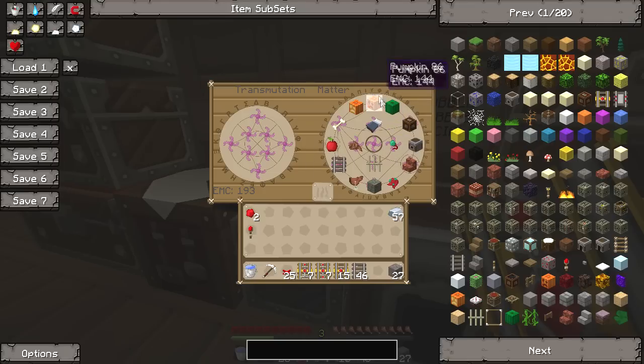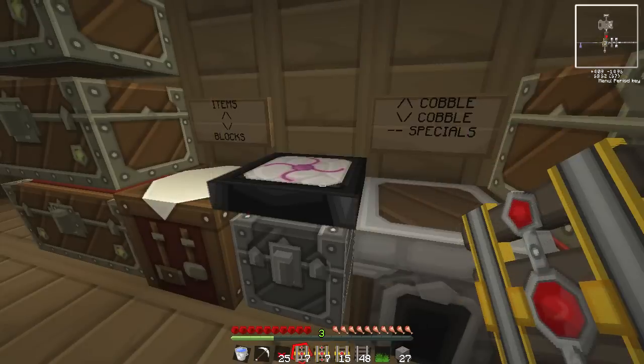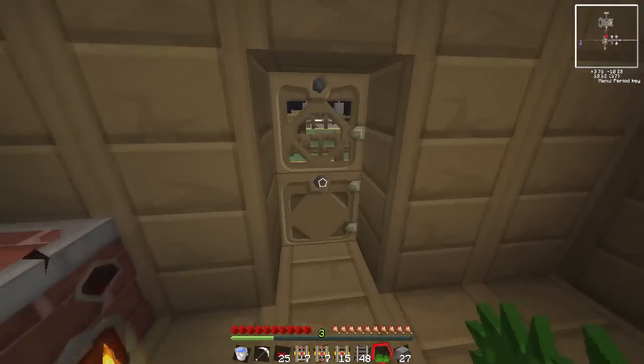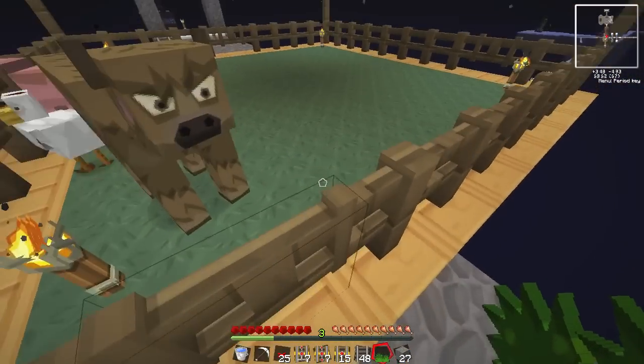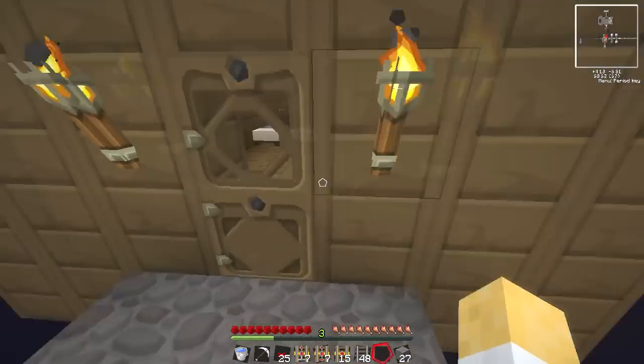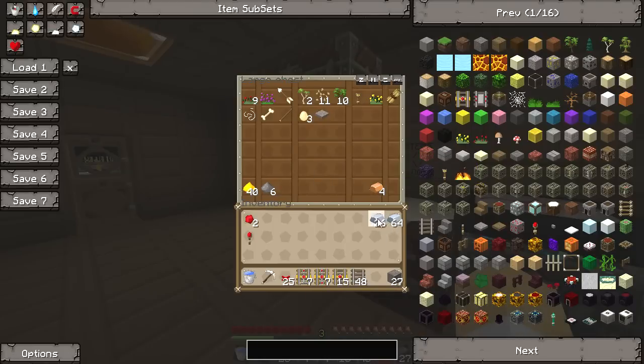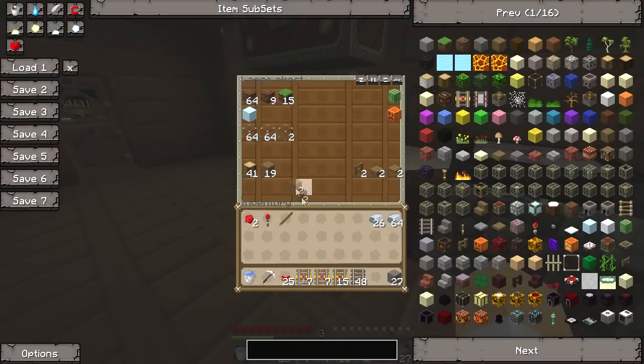I don't have enough iron anymore - I'm left with one EMC. Let's have a bit of grass for the animals to munch on - why not. There we go, enjoy! Right, onto Railcraft stuff. Let's take some iron and do something with it. I'm going to take a bit of wood.